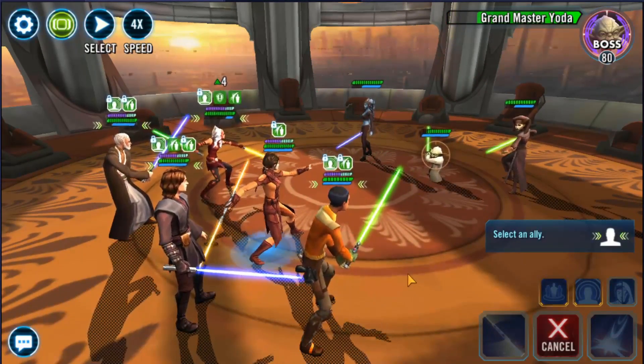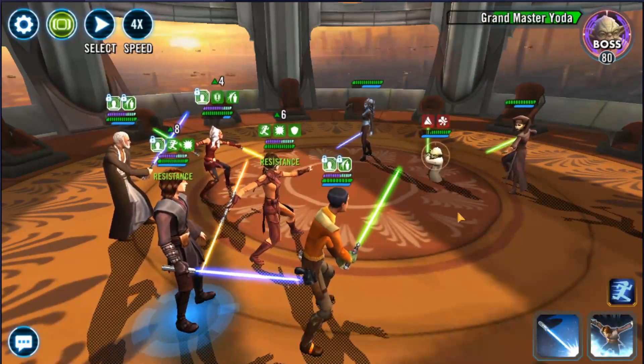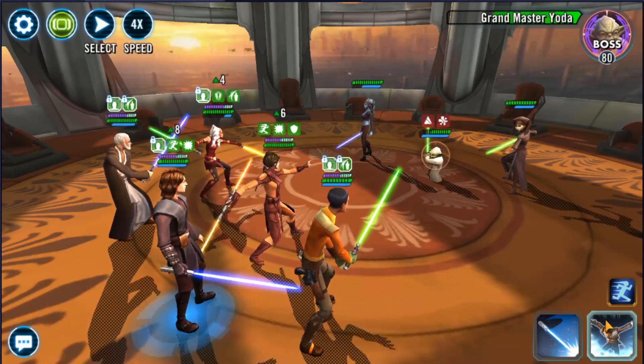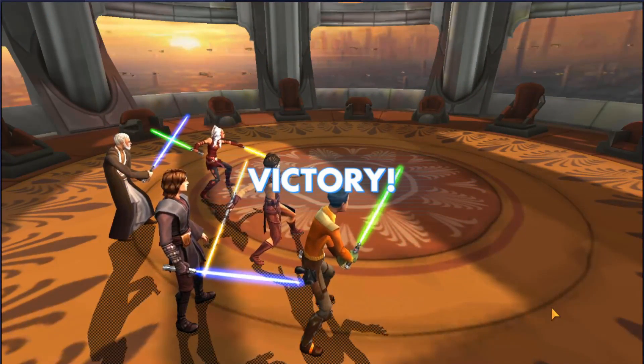What you want to do is call in your assist to either Ezra Bridger or Jedi Knight Anakin, whichever does the most damage. Once you get buff immunity onto Grandmaster Yoda, his viability becomes almost nothing. With a big strike from Bastila Shan, Grandmaster Yoda is defeated and the 7-star Grandmaster Yoda event is completed.